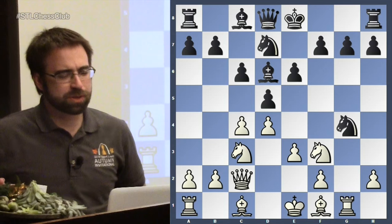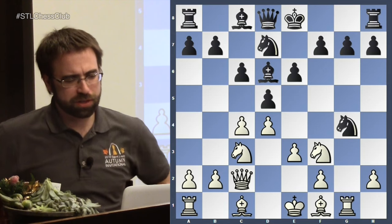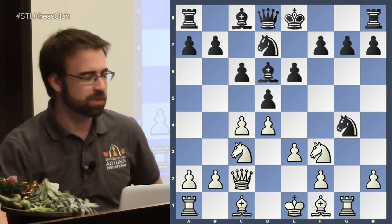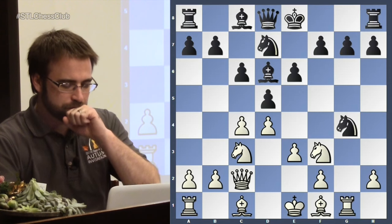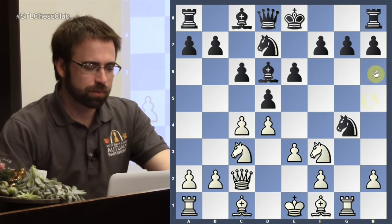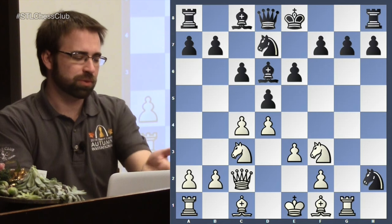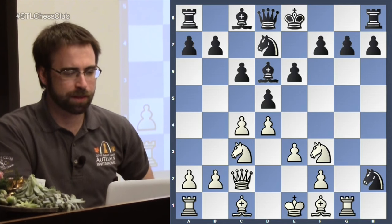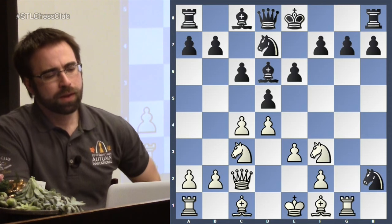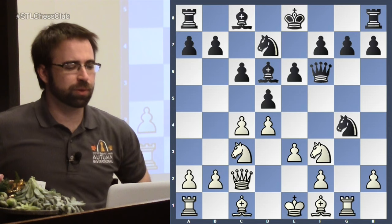We reached this position — I played g4 so that if you take it, I play rook g1. We're going to look at it from White's point of view tonight. After they take here, there are two moves. The most popular move is to take on h2 — you won a pawn, which is good. I'm going to take back on g7. However, I also want to mention this other tricky move: queen to f6.